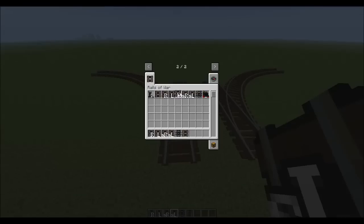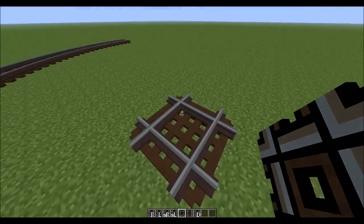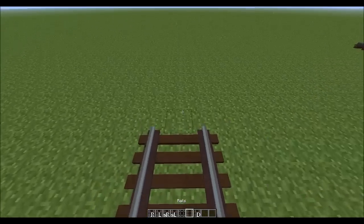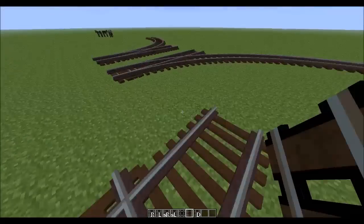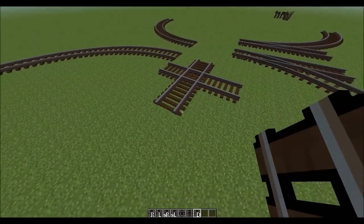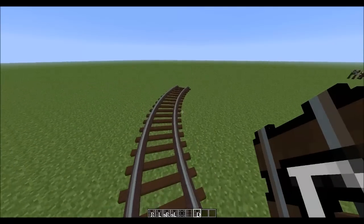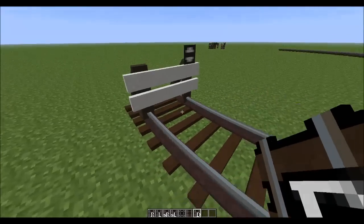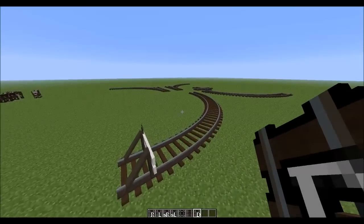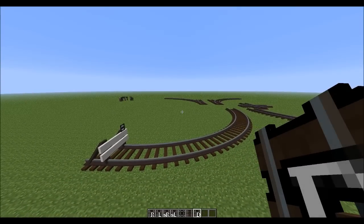Let's show you some of the other things like the dead end and the crossing out here. Here is the crossing, and as you can see you can just build right off of it in different directions — that is the crossing. Then the dead end: clicking it down on a track, there is the dead end. That is pretty cool.